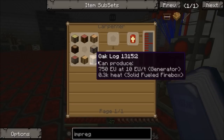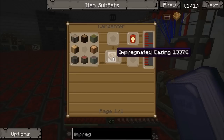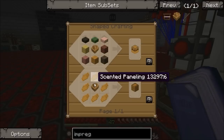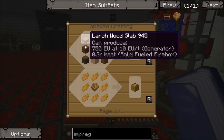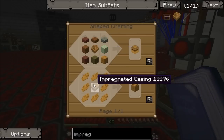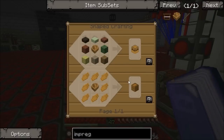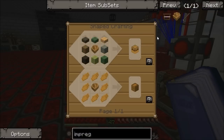An impregnated casing — everything that houses a bee needs one of these in it. You can see the recipes: apiaries and alveary blocks both need one. I recommend at least 16 or so apiaries, and then if you want to set up similar to mine you're going to need a lot of alveary blocks — it's 27 per alveary and I've got 18 alvearies, so a lot of blocks. So you can start planning and making these before you even touch any bees.